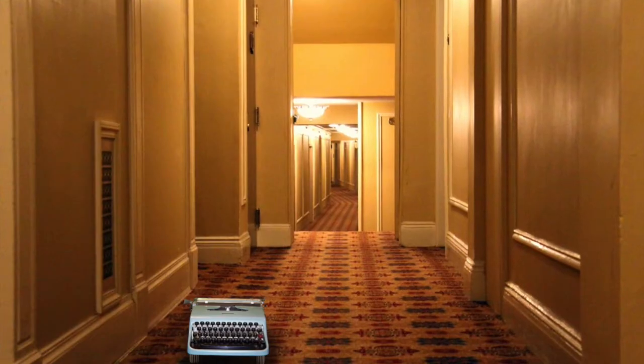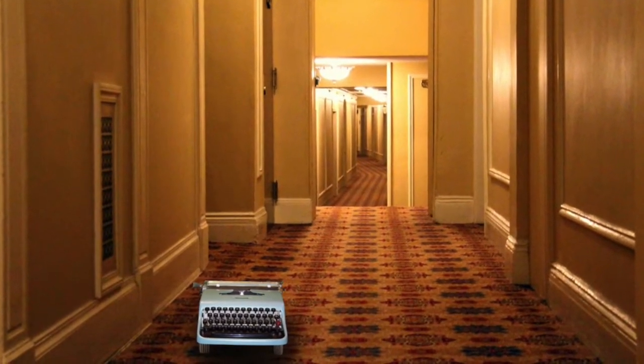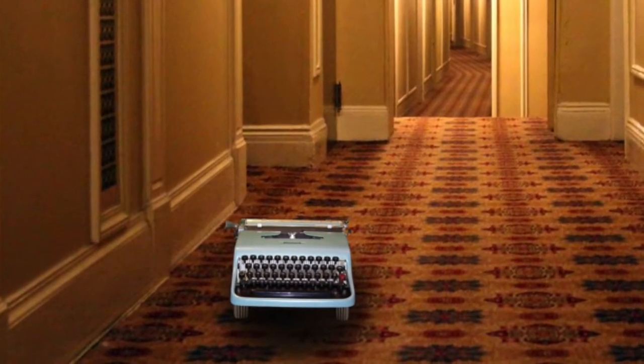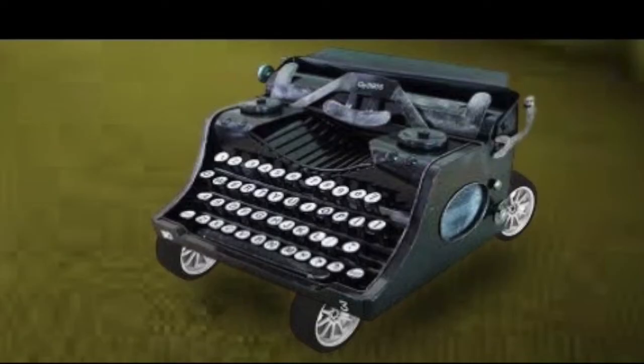If you are easily scared please leave now. The first entities are called Clickers. Clickers are typewriters on wheels, basically. They themselves are completely harmless and wander rooms and halls at an adult's walking speed. If you watch one or follow one for too long it will move faster, like it's trying to run away. You should not stand in their way or pick them up as you will be knocked over by their surprising weight, and you should not stay near one for too long as the clicking sound will attract hostile entities.